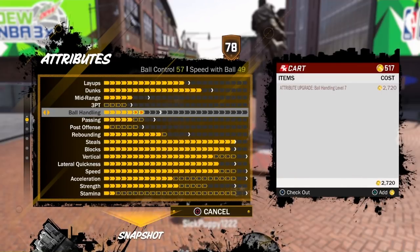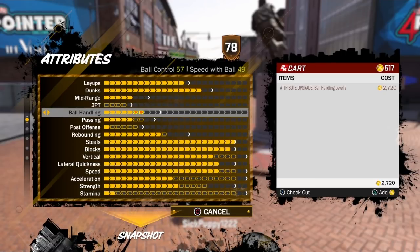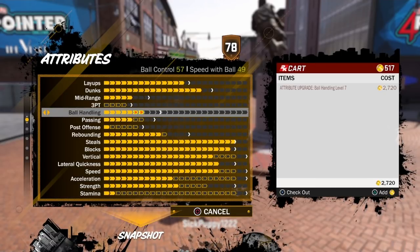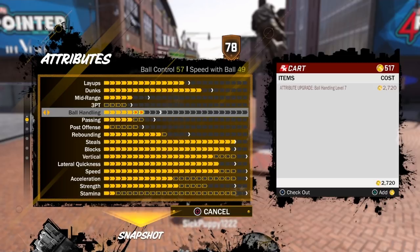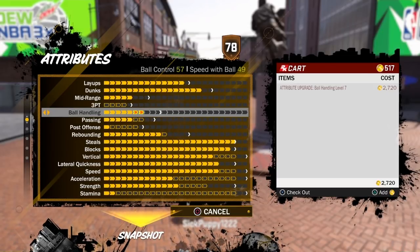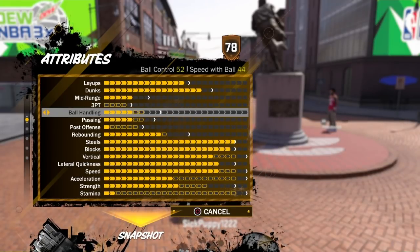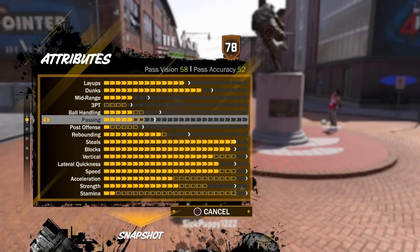Ball handling: 57 ball control, 49 speed with ball. You're still missing three caps though, so when you get that ball control it will go well over 60 — mid-60s — and the speed with ball should be around 60. Ball handling is the one thing I don't like with this, because controlling the ball can get a little sketchy at times. You can get stripped, so you've got to really be careful how you handle the ball.